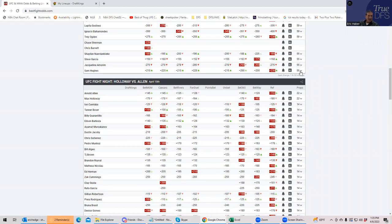In 150-max contests I'm probably going to end up having some of everybody — so if I have a sprinkle of Sam Hughes, don't call me a liar. But in three-max and 20-max formats, she's probably someone you want to avoid. So right off the bat: Amarin is a very, very strong play, and Sam Hughes is probably a fade.